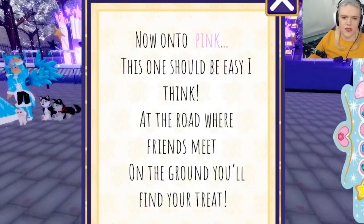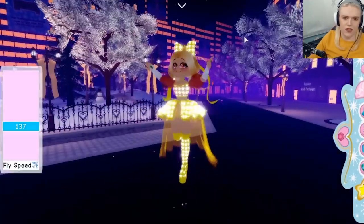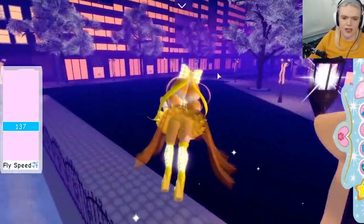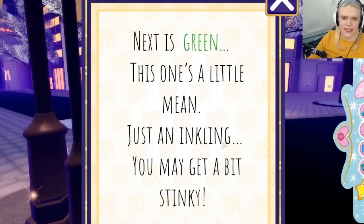Once you've got them, it will ask you to find the pink one. The pink one is very easy — it says it's on the road where friends meet, which obviously is Friendship Drive. So if you head on over to Friendship Drive, you'll find them rested at the foot of a lamp post.